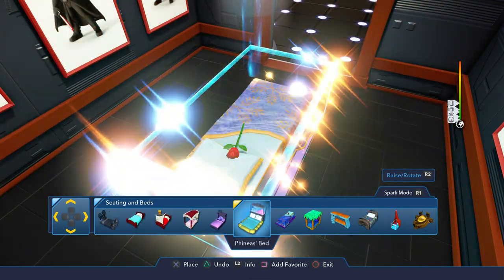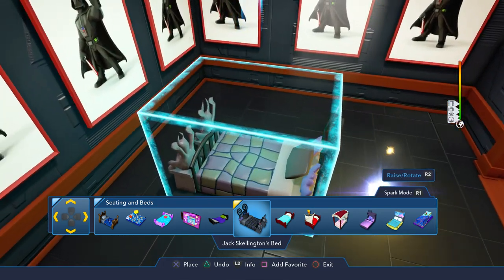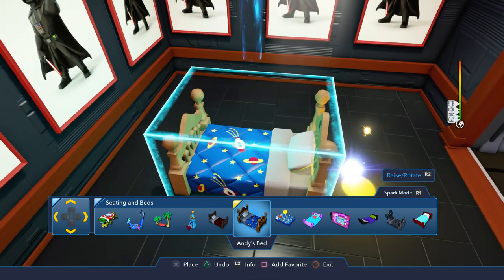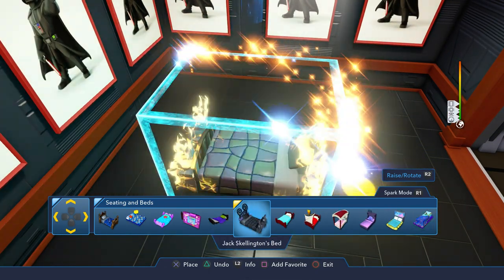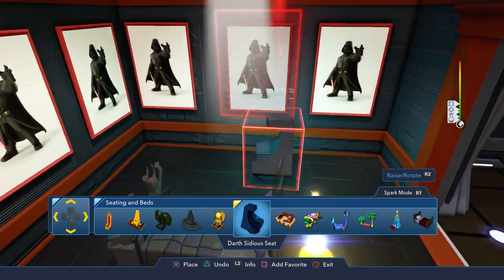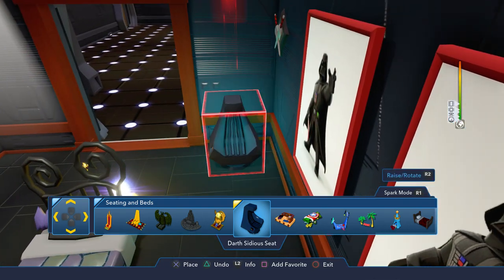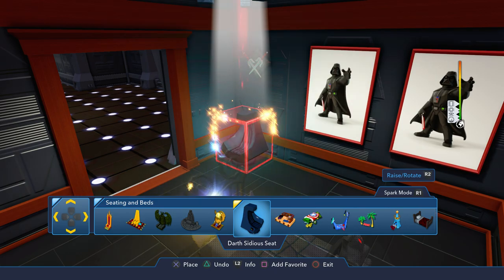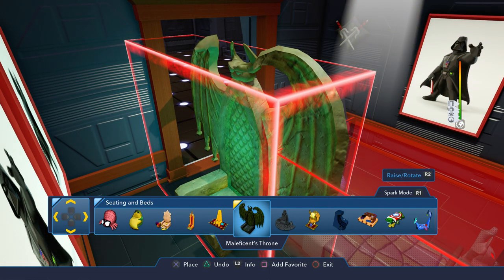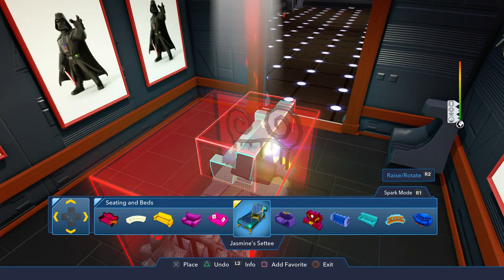What kind of bed do we give Kylo Ren? It's got to be something somewhat menacing — maybe something square in the center of his room. He wakes up looking at Vader, goes to bed looking at Vader. There's the Hulk bed... let's go with the Jack Skellington one — I think that works. For seating — ooh, Darth Sidious! That would be kind of cool for him to have, like he likes to hang out in the Darth Sidious seat. There's the Throne of Thanos, Maleficent's throne — there's so much cool new stuff added, this is really nifty.